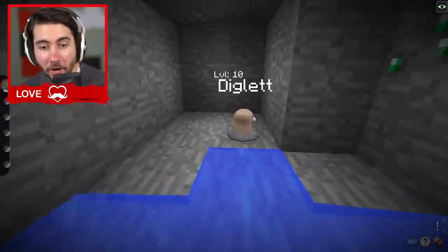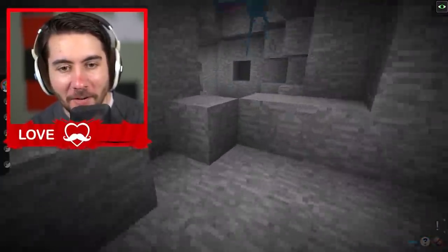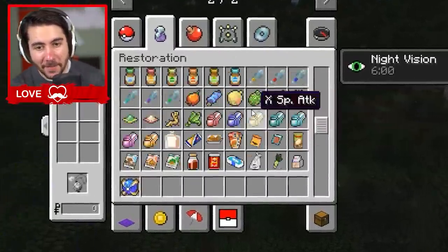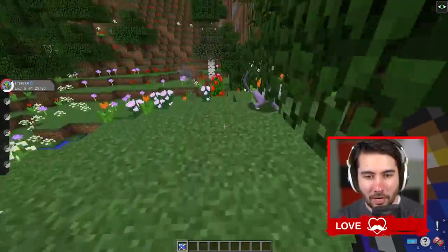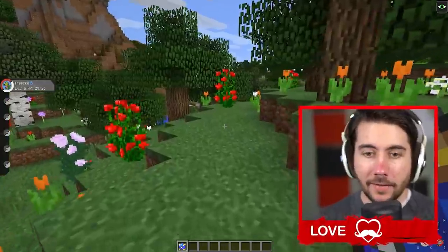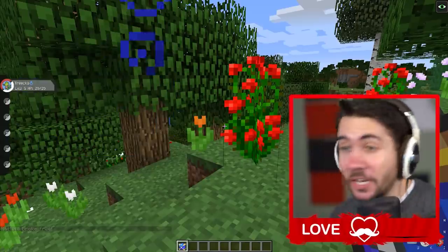Guys, look what we got — a Diglett underground, a Diglett just chilling by the emeralds. That is sick. A Beast Ball sponsored by Mr. Beast. All the potions that are literally in the entire game. Having not played this in five years, this is mind blowing. Let's try out this Beast Ball real quick. I think I caught it — how would you break free from a Beast Ball? I mean yeah, guys, I said it once, I'll say it again — this is the best mod we have seen today, especially considering how much this thing has improved over the last couple of years. 10 trillion out of 10. Peace.